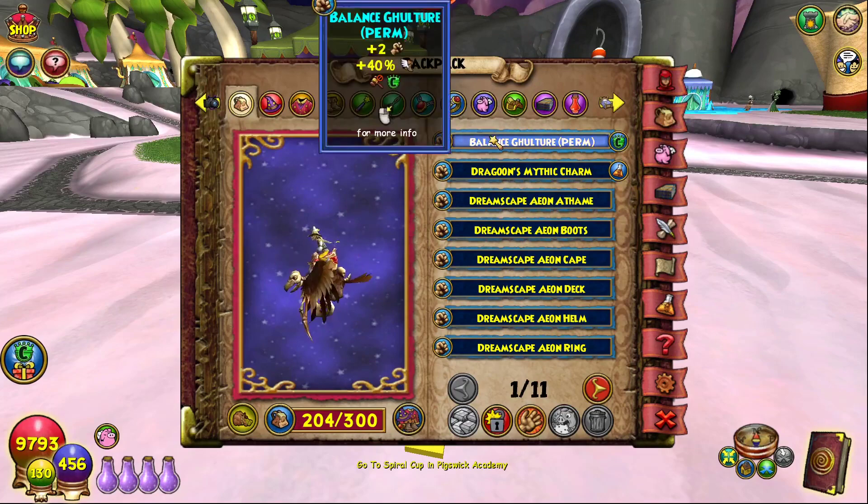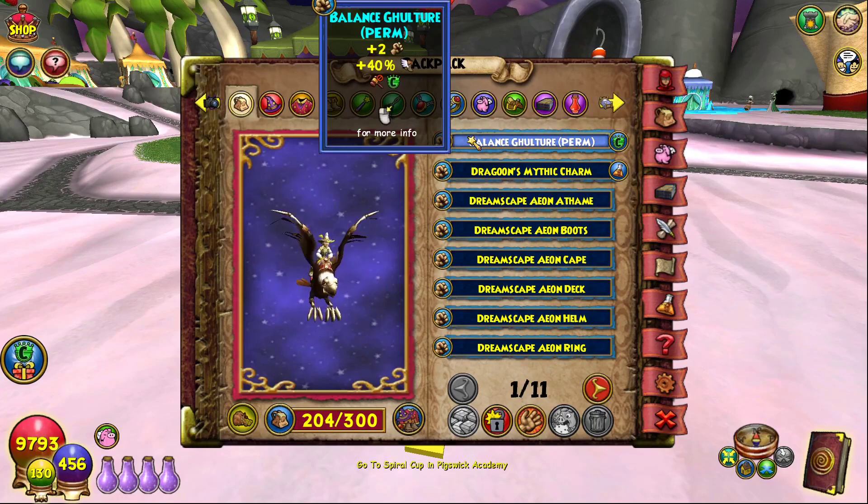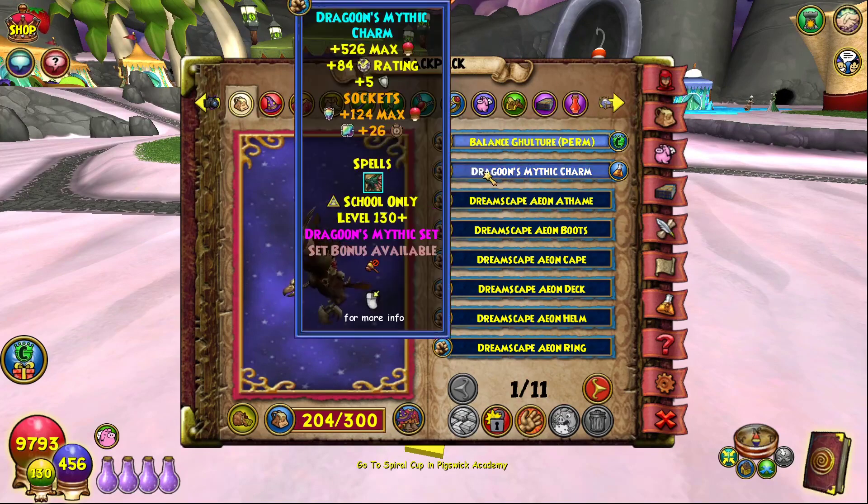For the gear, we have the balance culture at two percent — we really need to replace it with the myth culture, but that means spending a lot of crowns and dealing with a lot of RNG, which I'm not too fond of right now. So we're just stuck with the balance culture; it's just one percent damage difference.